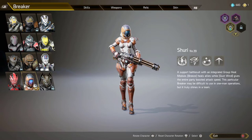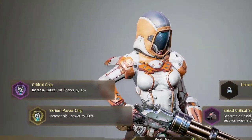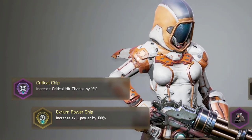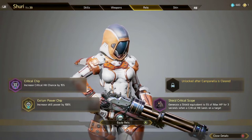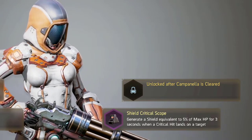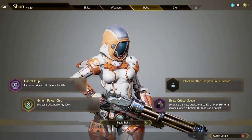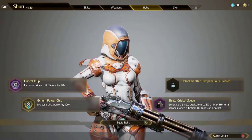Now let me show you the relics I'm currently using in my build when playing in a team. The first one is the Critical Chip — it increases critical hit chance by 15%. The second relic on the second slot is the XRAM Power Chip, which increases your skill power by 100%, so if you can find this make sure you use it. The third one is the Shield Critical Scope, which is very vital for this build.